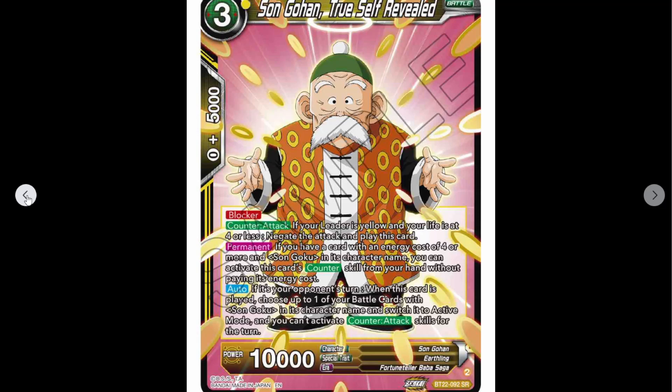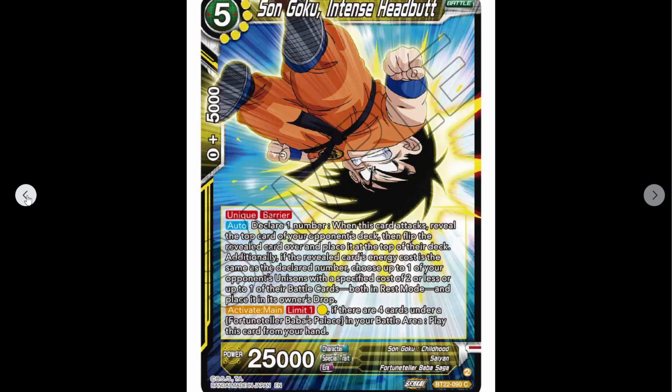Auto: if it's your opponent's turn when this card is played, choose one of your battle cards with Son Goku in its character name, switch to active mode, and you can't activate counter attack skills for the turn. So pretty open card. Just have to have a four or more cost Goku and you can play this as a yellow negate in Goku decks, if your leader is yellow as well.